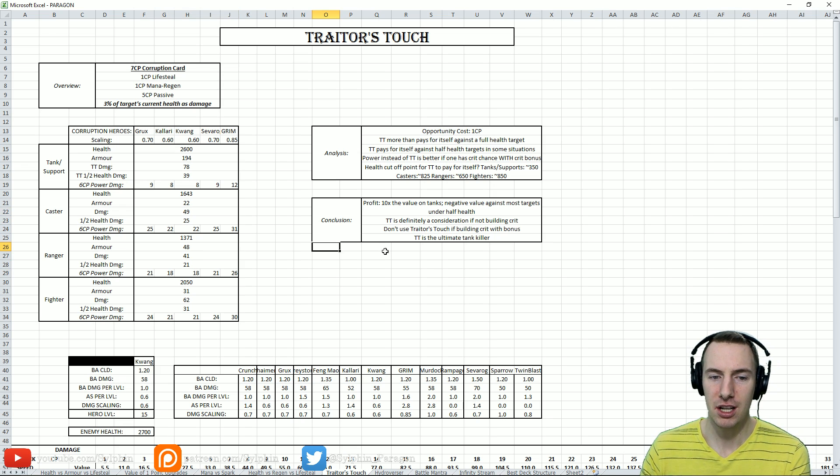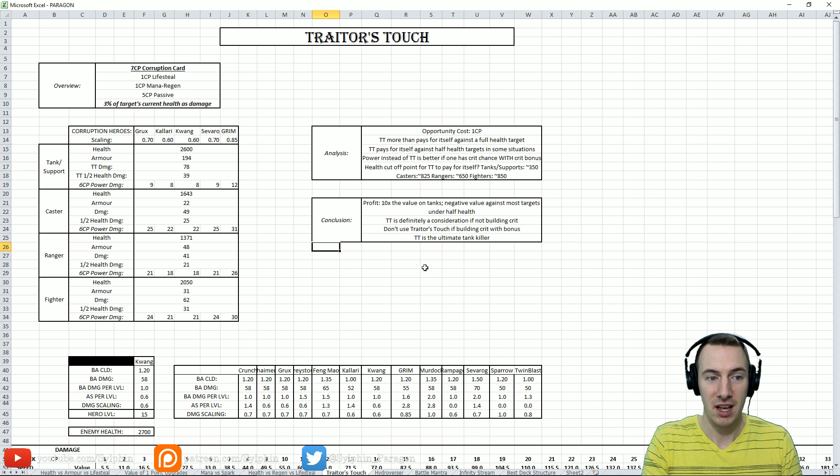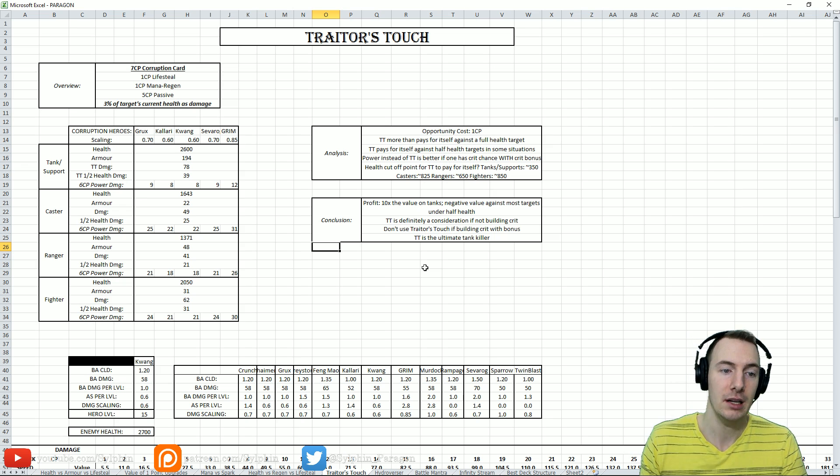You could also make a team-fight argument: if your job is to nuke a caster or ranger down to below half health, that's probably going to take them out of the fight and force them to retreat. You've essentially created a 4v5 numbers advantage just by quickly attacking someone for a few moments. You don't necessarily kill them, but you force a retreat and create a numbers advantage.